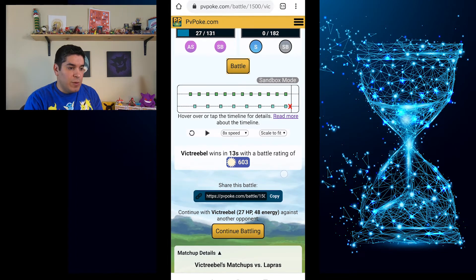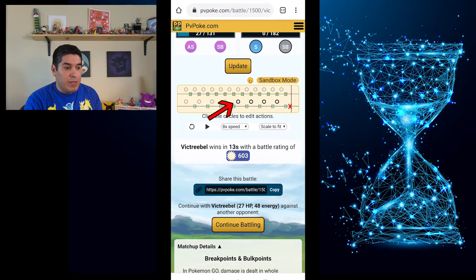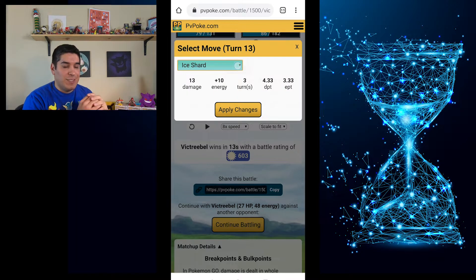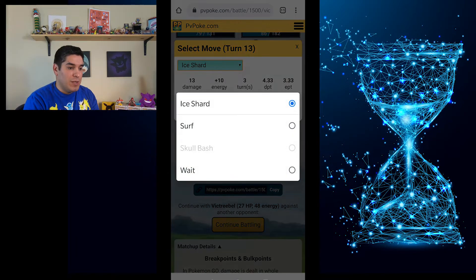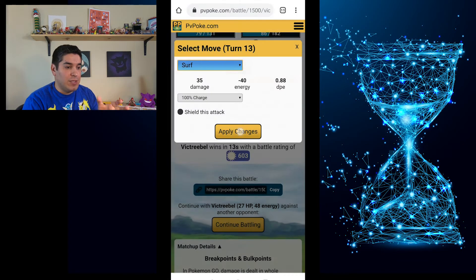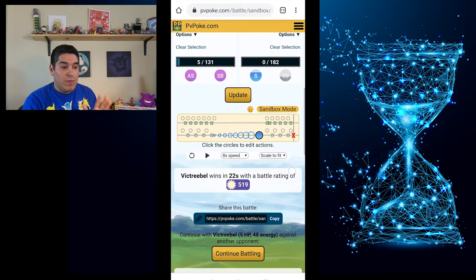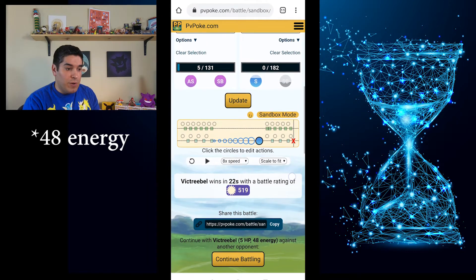I had it set to just do quick moves, but I'm going to hit Sandbox Mode — those little circles are each tap, and once the circle is bold you can put in a charge move. I put in Surf for Lapras. You can see that if they throw a Surf and we just tank it, we end up with 5 HP and 44 energy. You can pause the video if I'm going too fast.